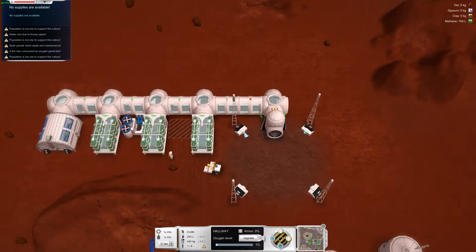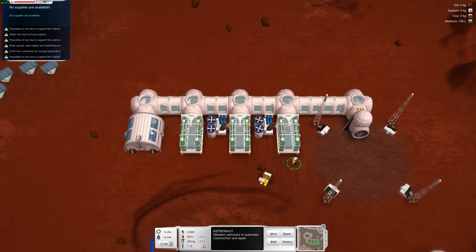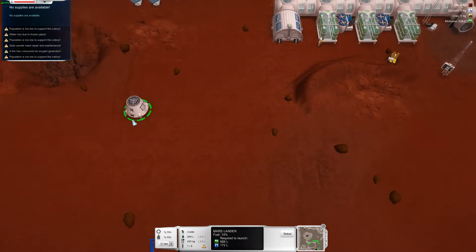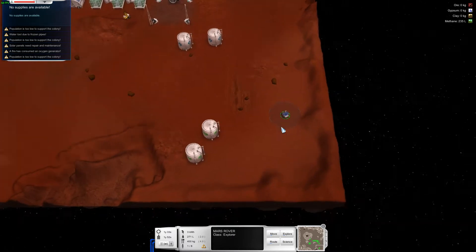No point sending supplies up into space if they've got no oxygen to breathe. His last little supply can try and keep these things alive. We are kind of starting to really get into the game.